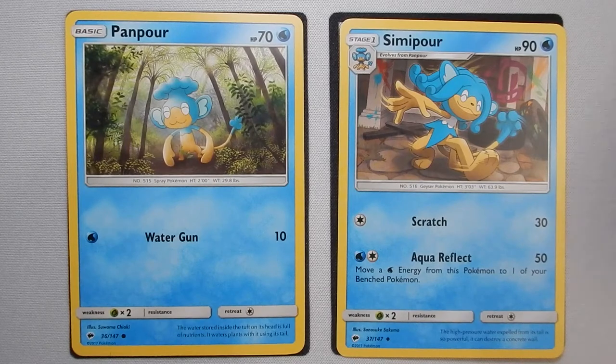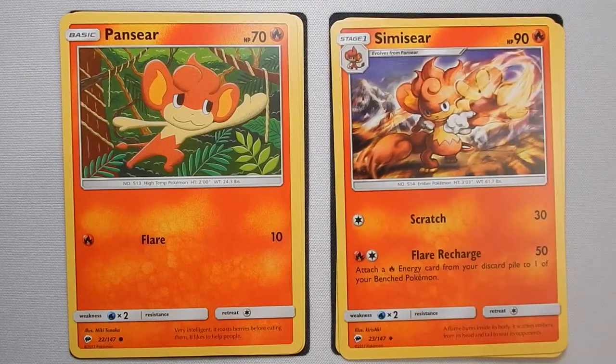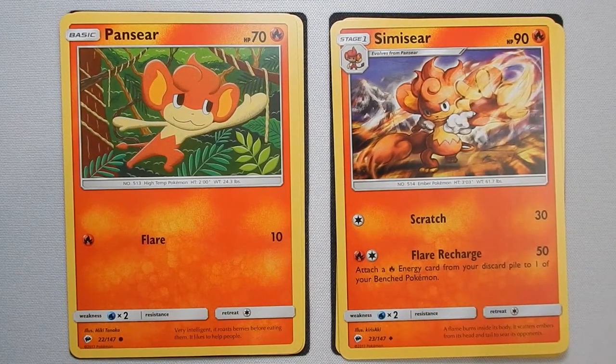The counterpart to that one is Pansear and Simisear — the Fire type version of them. Pansear, again, not very impressive, but Simisear is kind of the polar opposite here. Same stats, 90 health, Fire type instead of Water type. Has a 30 damage Scratch and a 50 damage Flare Recharge that does the same thing, but with Fire Energy. So again, if you have both of these guys in your hand — Pansear and Simisear — and you have some Fire Energy, it's not a bad way to go. Now, there's a lot more Water Energy in this deck than there is Fire Energy, so it's a lot easier to work with Panpour and Simipour than it is with Pansear and Simisear.